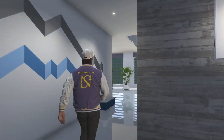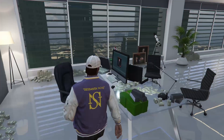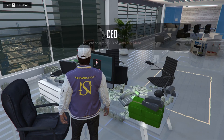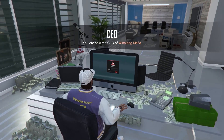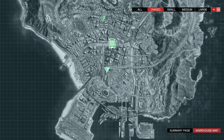We're going to start off with number five. The first thing we're going to be talking about is CEO Cargo and how to maximize the amount of money that you can make with it given the time that you have. I'm going to register as a SecuroServe CEO and go ahead and sit down at my office desk and go on the computer.